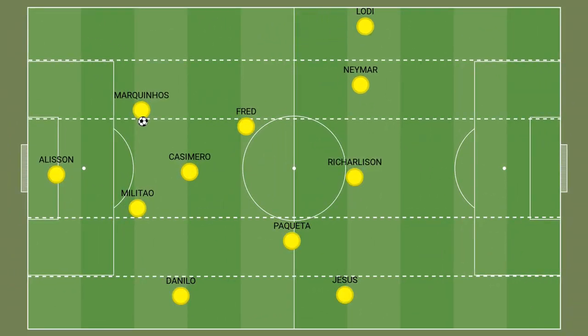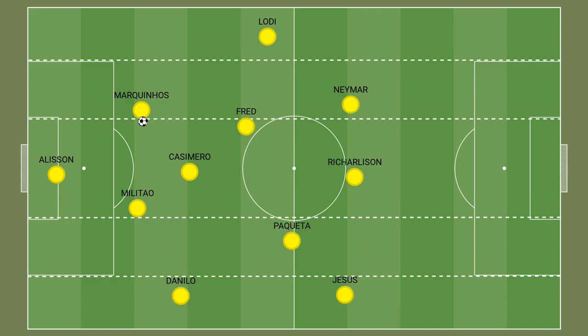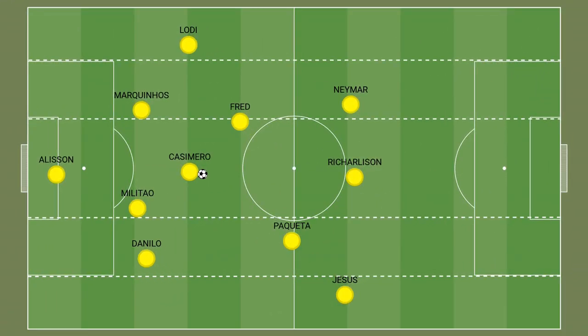Brazil tend to use width and depth to penetrate. Chichi has sent his side out to try and maximise width and offensive depth to try and get past teams who use a deep block against them, which has been every team so far in Copa America. The right back would usually come inside to form a back three with the centre backs, with Fred and Casemiro as a midfield pivot ahead of them.